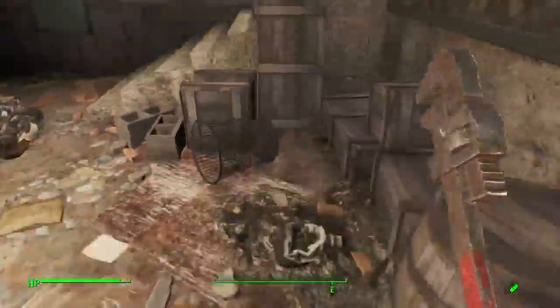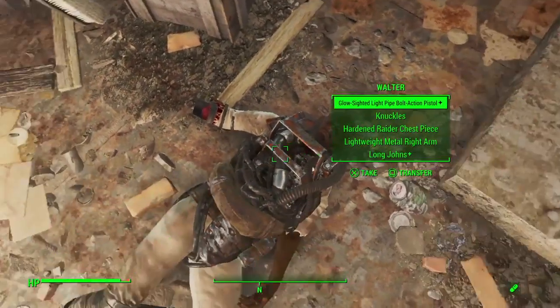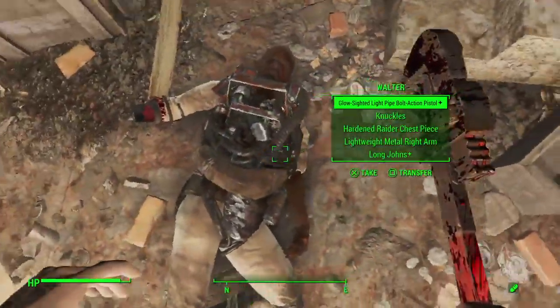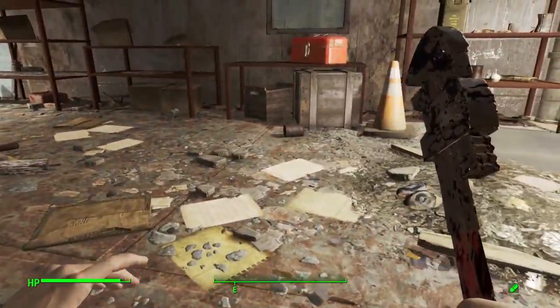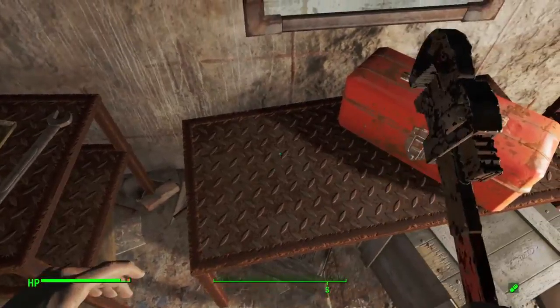One of these guys — this guy to be exact — Walter. Walter will have a key called the Walden Pond Gift Shop Key, and you will use it to open up this safe and get a bunch of loot. But that's not where you're going to get the wrench. The wrench is going to be right up here.